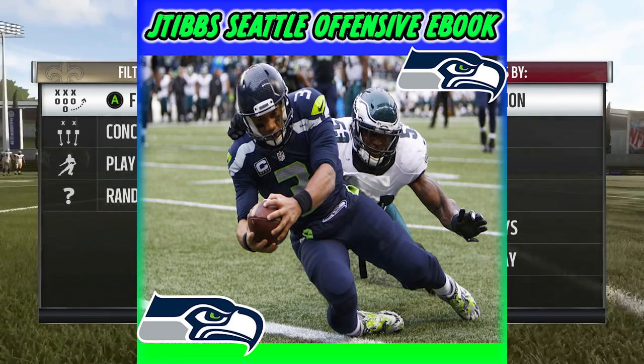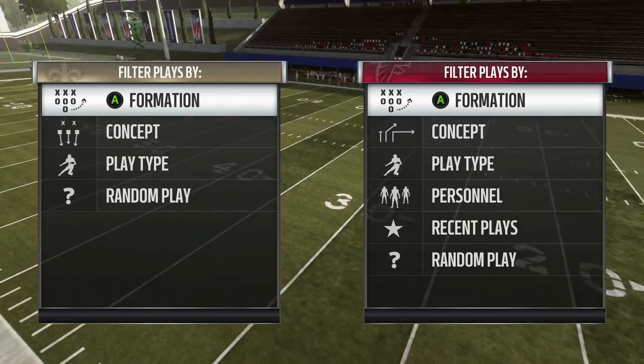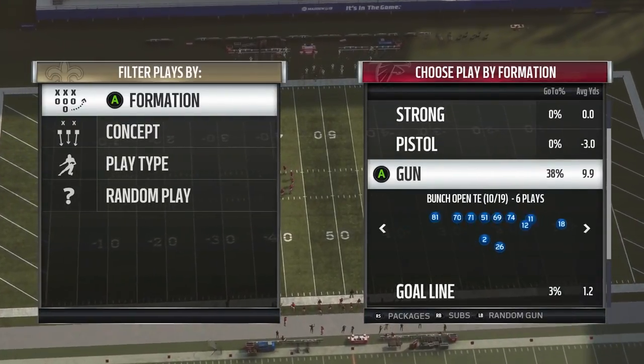I received a question from a subscriber — this is a common theme. If you do play a lot of online head to head against good players, what they'll do is they'll cross man everyone on the field. A lot of people like running crossing routes, and now people are going to start cross manning the hell out of you.